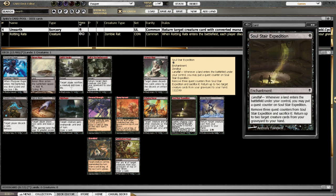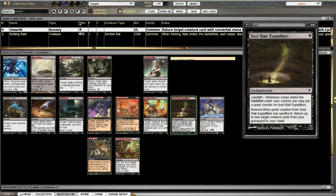Soul Expedition is an enchantment — interesting card. Whenever a land enters the battlefield under your control, you may put a quest counter on Soul Expedition. Remove three quest counters and sacrifice it to return up to two target creature cards from your graveyard to your hand. It wouldn't take very long to get three counters. If they have destroy-enchantment effects it's a bit of a waste, but being able to pull two cards out of your graveyard at will is not bad, especially around turn four. By then you can bring out a couple of Ravenous Rats or whatever and empty his hand pretty quick.